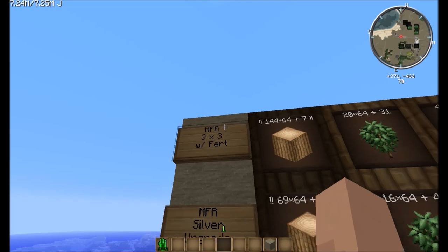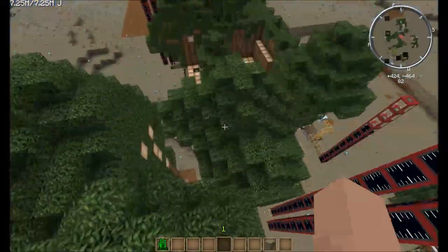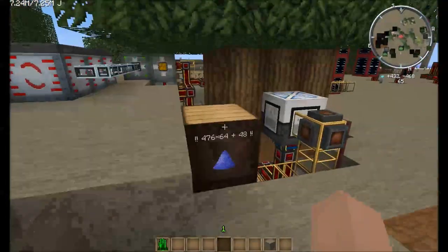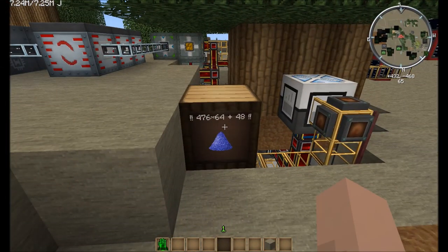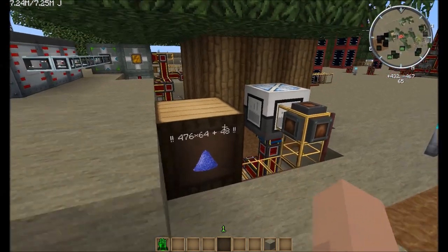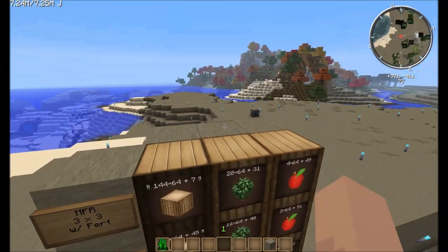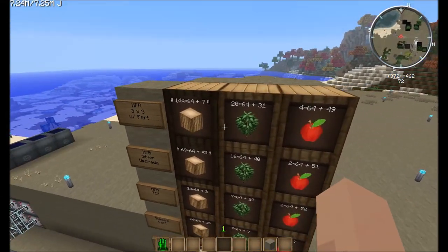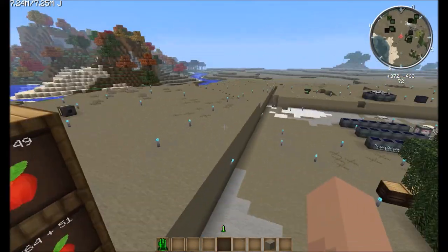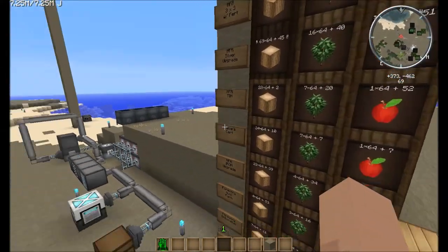This MFR 3x3 with fertilizer just blew them all away. I started it with exactly 500 stacks and we've got 476 left, so that's about 23-plus stacks of fertilizer to get 144 stacks of wood. So: 144 stacks of wood, 20 stacks of saplings, and 4.5 stacks of apples. The sludge tower was mostly full before we even started, so I built a second one about halfway through — that thing filled up maybe almost halfway in 30 minutes. That is a lot of sludge off the 3x3 with fertilizer.